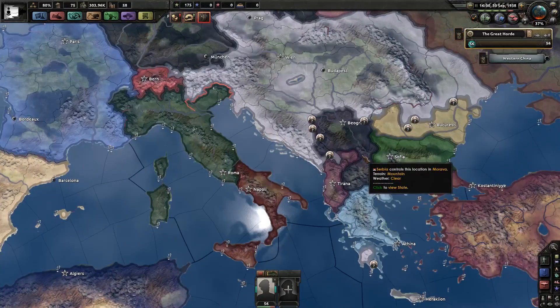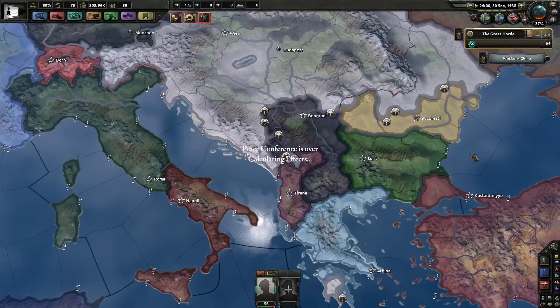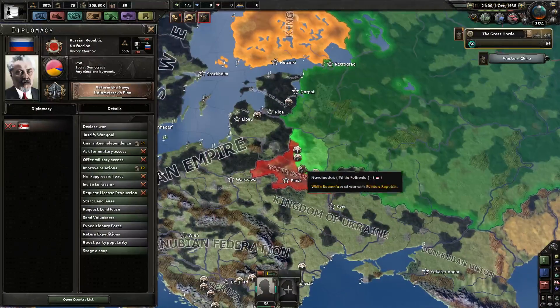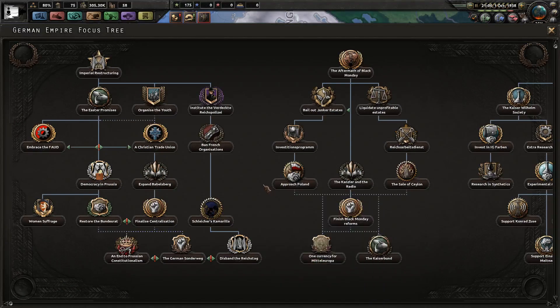Serbia is at war with the Danubian Federation — interesting. The German Empire took out Lithuania, to no one's great surprise. If they take White Lithuania, I wonder if Germany is going to try and take it back. Yeah, Germany is going to try and take it back.